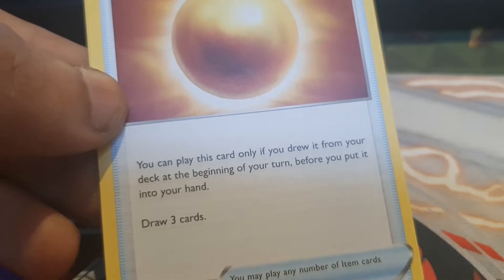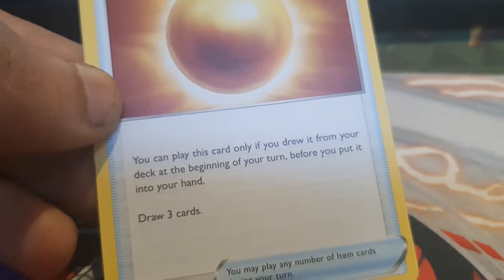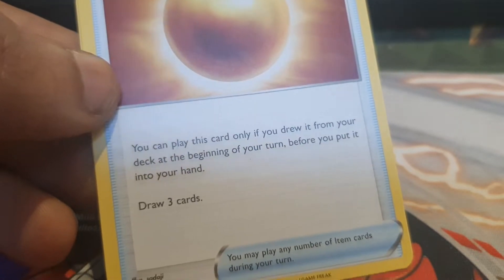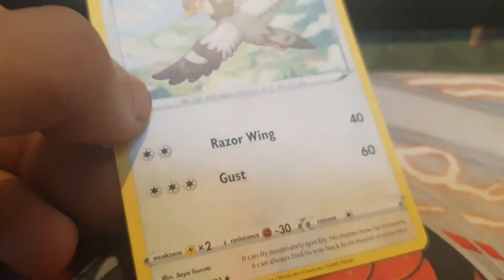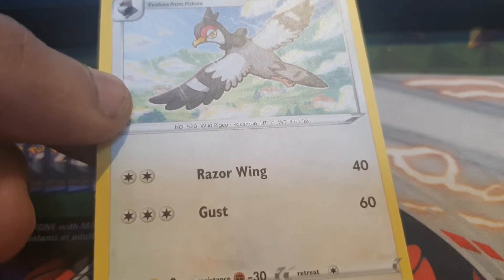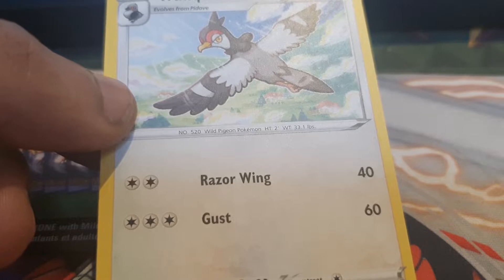I don't know how a pattern can be threatening! Next up is Nugget, a Trainer Item card — you can play this card only if you drew it from your deck at the beginning of your turn before you put it into your hand; draw three cards. And the last card from this pack is Tranquill — 80 HP, Normal type, with the moves Gust and Razor Wing.